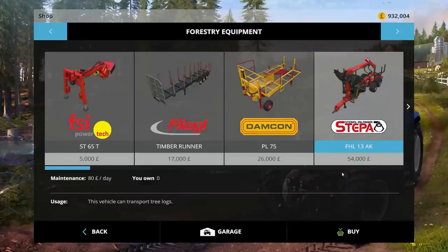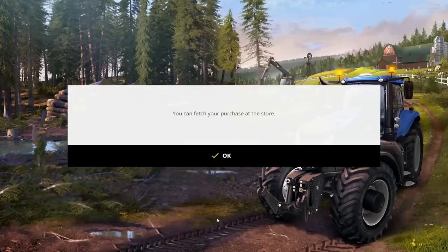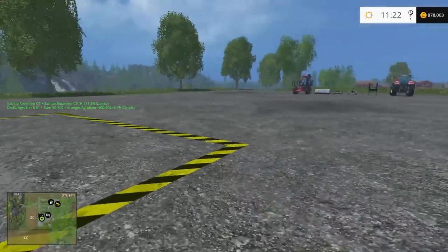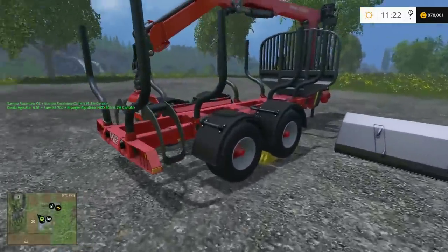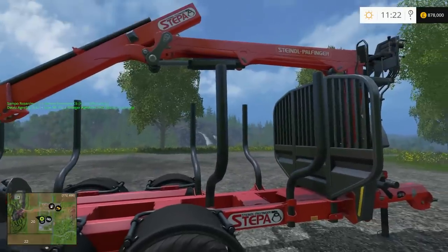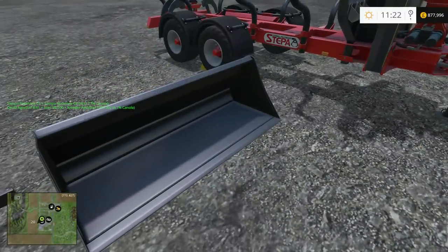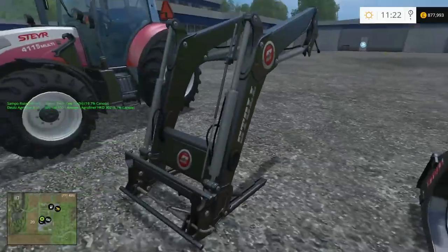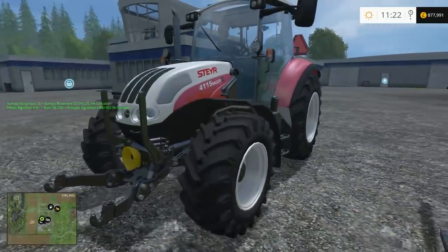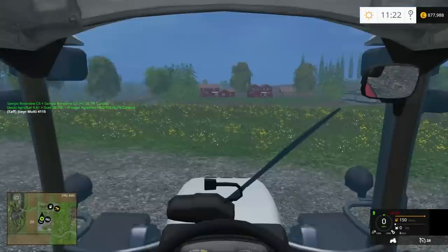The stepper trailer for 54 grand. Where's the chipper? There's the chipper — 88 grand. We'll maybe come back to that. For now we've spent a bit of cash — we've got 878,000 left plus all the stuff in the silos. We bought the stepper trailer, and that should help us no end. We've got the universal bucket, the pallet fork, the log holder — that's the front loading arms — and this is our Steyr 4115 Multi-Track. Let's jump in — what's it look like inside?